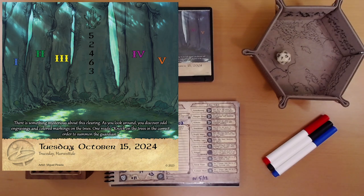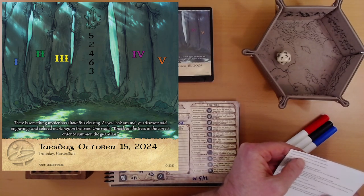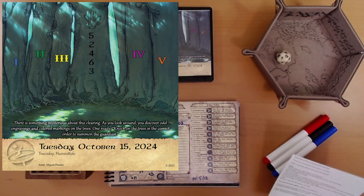We've got Roman numerals. Left to right: one, two, three, four, five. And then this middle tree has an illustration of a crystal on it. And then the number is 5, 2, 4, 6, 3. So my first thought would be to knock on the Roman numerals, but there's no number 6 — that's curious. Solve the puzzle to summon the guardian. There are hints below if you wish to use them.